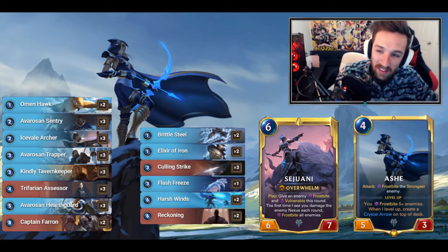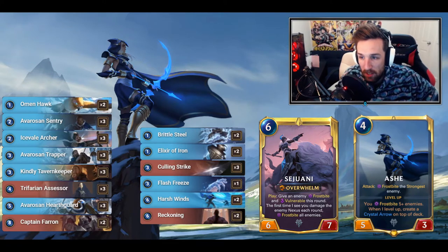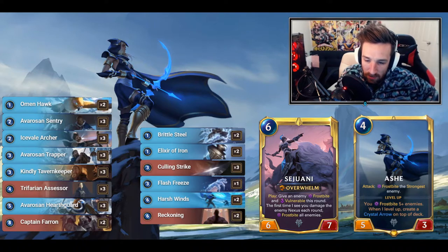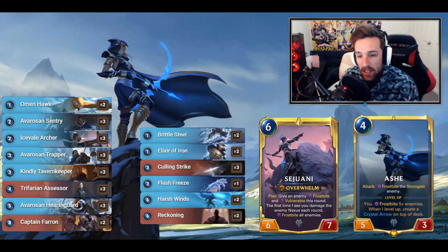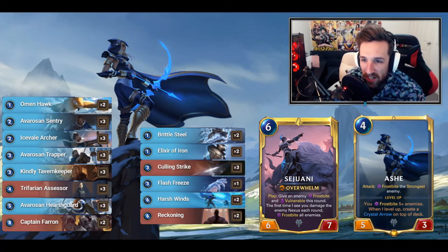A couple of Elixirs of Iron keep our key units safe, and Brittle Steels as well. Note: Brittle Steel works off HP — Flash Freeze freezes anything, but Brittle Steel requires 3 HP or less. You can find yourself trading into units to make Brittle Steel just as effective. Coming back to the units, we have Avarosian Hearthguard — very powerful, almost an auto-include in any mid-range deck that has Freljord.